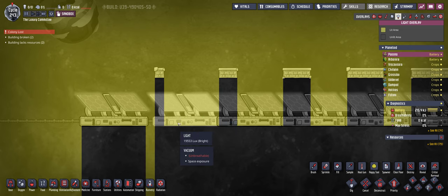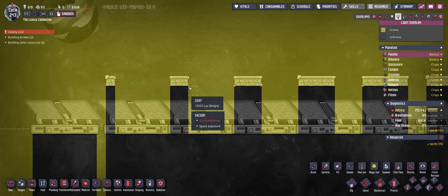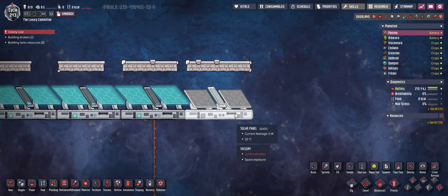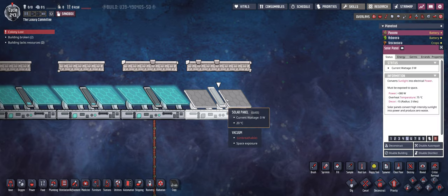For the next solar panels I've blocked the excess light to each solar panel by one additional tile — starting with one tile for the first, then two tiles, three tiles, and so on until finally seven tiles. As you can see, because the last solar panel is entirely blocked from light, there's zero power generated — that was to be expected.